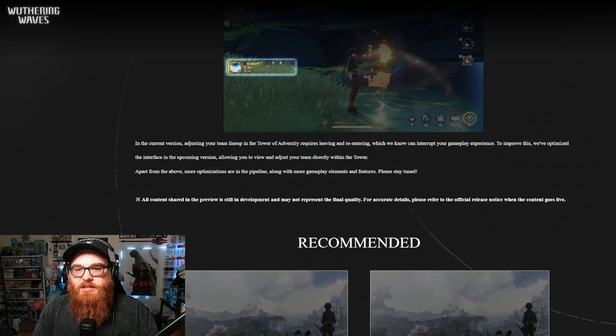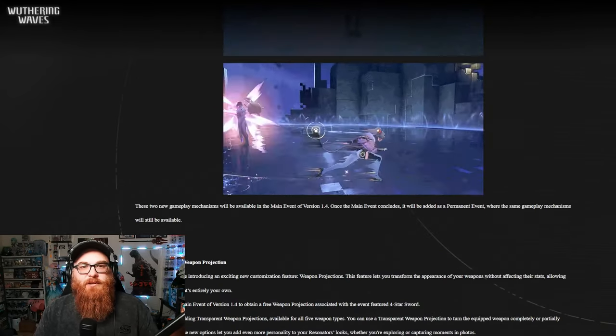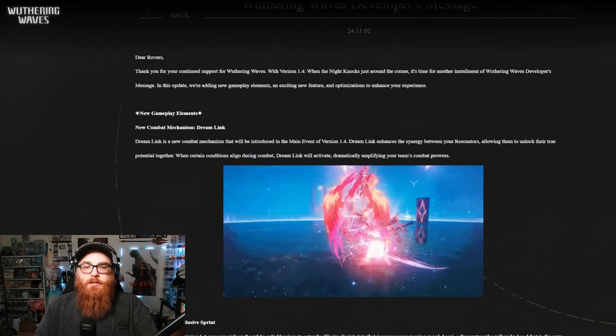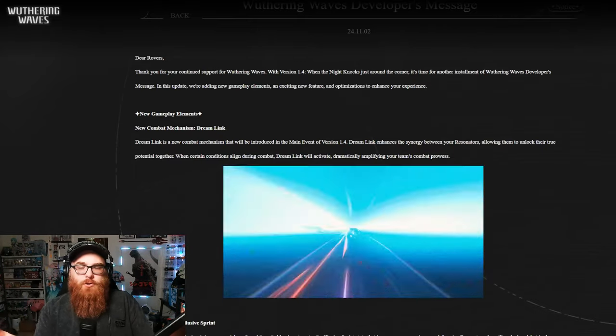In the current version, adjusting your team lineup in the tower of adversity requires leaving and re-entering it, which can interrupt your gameplay experience. To improve this, they've optimized the interface in the upcoming version, allowing you to view and adjust your teams directly within the tower. Apart from the above, more optimizations are in the pipeline along with more gameplay elements and features — please stay tuned. So it looks like version 1.4 in general is going to be a really, really fun version.